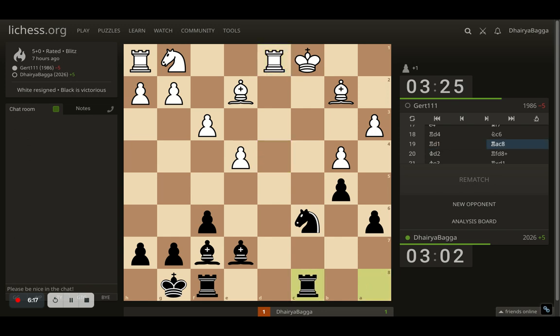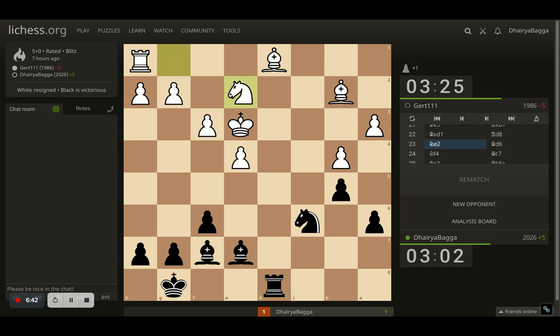And here I place my rook onto c8. The idea is to give a discovered check, maybe by taking a pawn next. Opponent sees that coming and places the king on d2. And now I get the other rook also into the action, attacking with rook to d8. Here comes king to e3, trying to just run away. And here I took on the rook first. Opponent takes back with the bishop. And now I place my rook again in the open file. Opponent gets the knight out to e2. There's nothing much I can do as of now in the open file. So I thought, let me improve the position of my bishop. Why? Because the opponent's king has run away to the other side of the board — opponent is now on the left instead of the right.